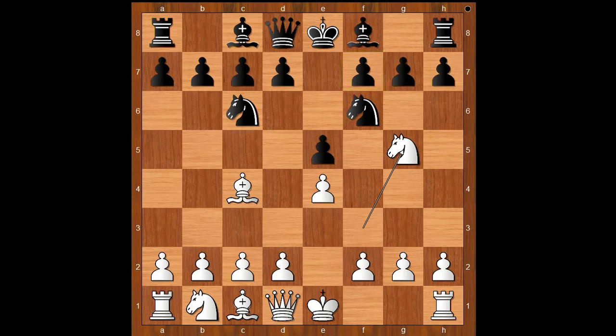Black to move. d5, and bishop to c5 — the Traxler Counterattack — are the two most popular moves, perhaps the two best moves. Instead, Marzell played knight takes on e4.